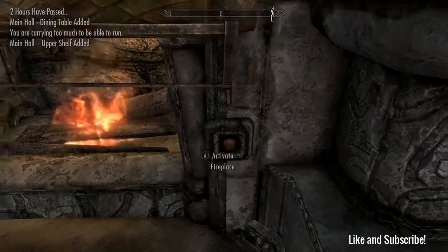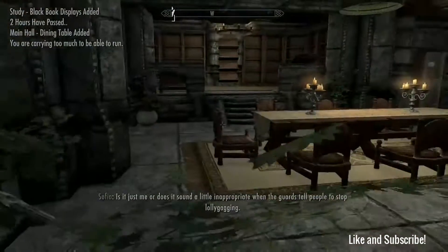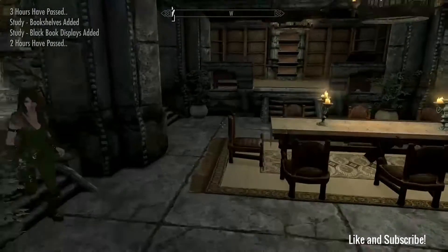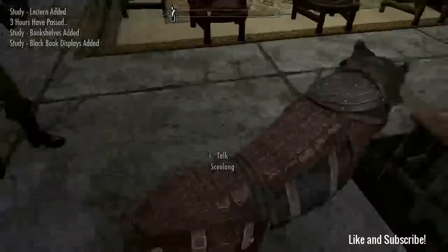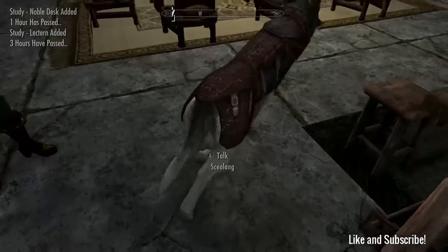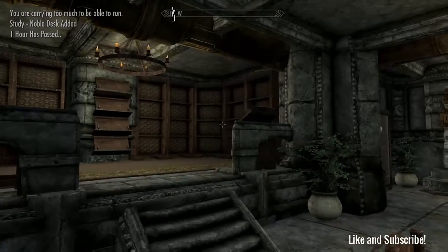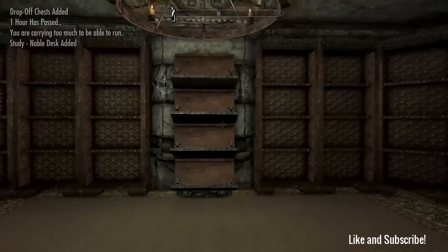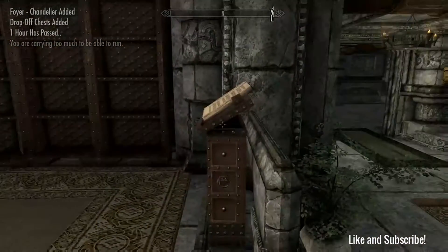Evidently it has gas fireplaces. Is it just me or does it sound a little inappropriate when the guards tell people to stop lollygagging? I've got bookcases over here - not as many as I would like, but these are special. I think some of these are special places to put in things like Elder Scrolls and your black books and things like that.